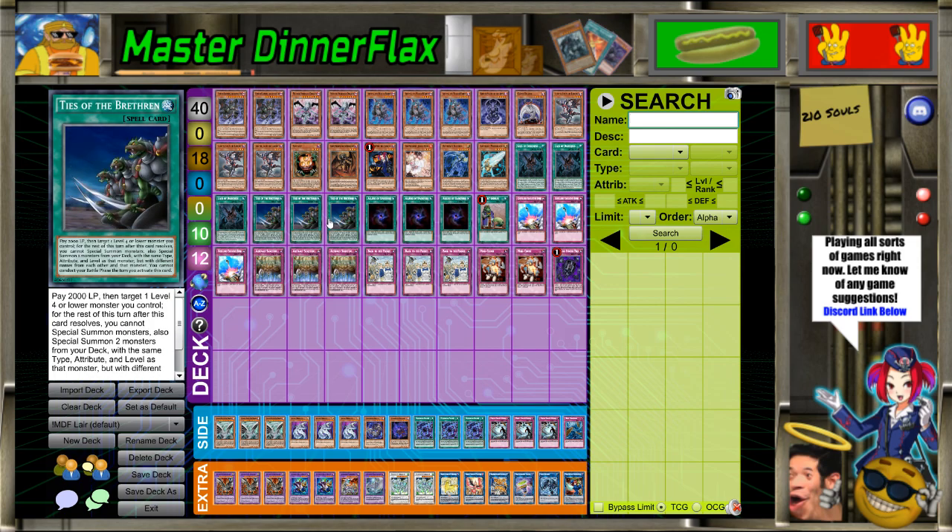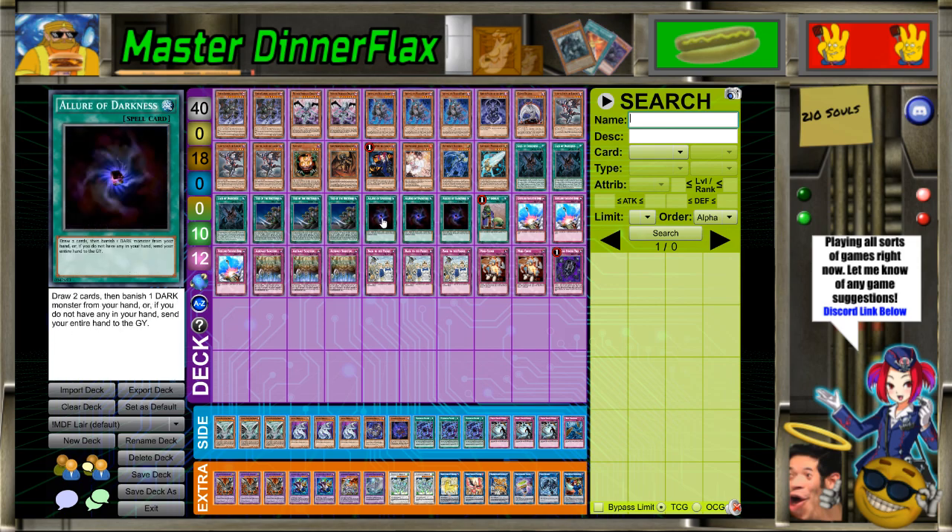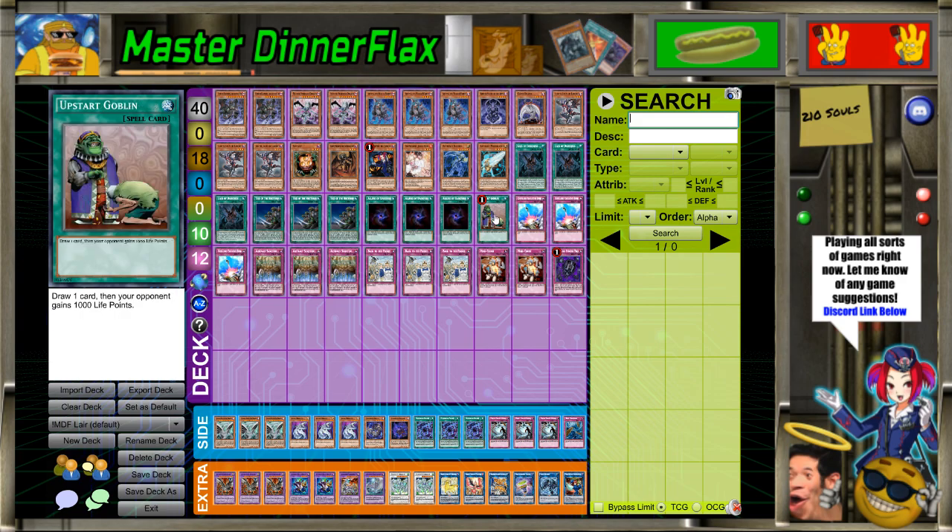Three Lair — best card in the deck. Ties — very good. Three Allure, just for consistency with monster-heavy hands. Then one Upstart. Consistency. Compulse — the best trap in the deck. The best normal trap, I honestly think, currently in the game, because the activation of this card is so free.